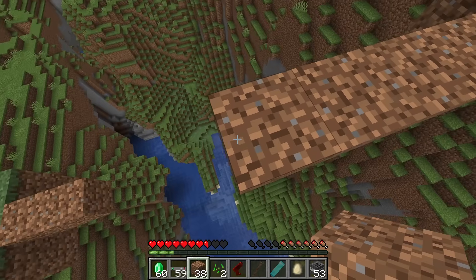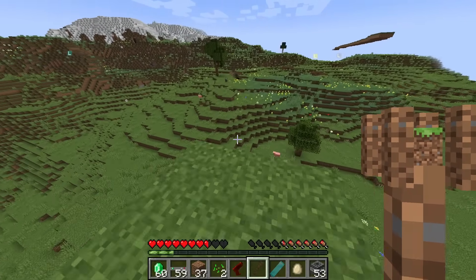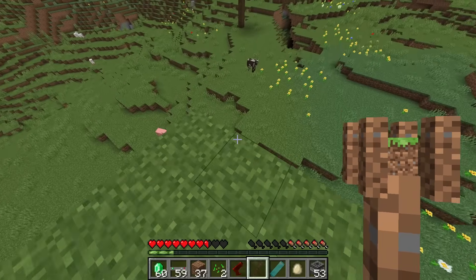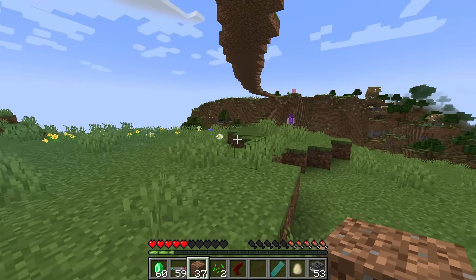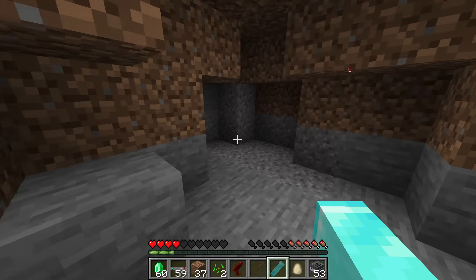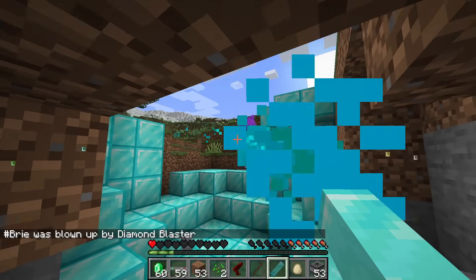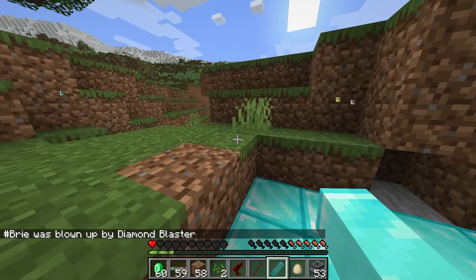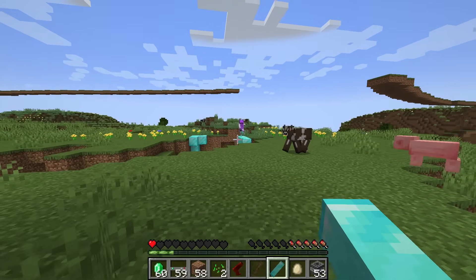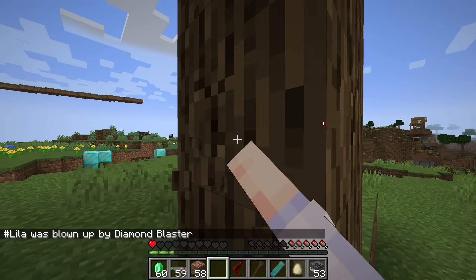I should probably try using this on the ground. Let me bridge over their heads and get to the ground somehow to try out my new diamond blaster. Oh no, it fell! Oh my god — that's actually crazy! Lila, could you come over here? You're not getting the diamonds! Now that I killed them, I need to get all these diamonds somehow. I don't have any iron though, so maybe I'll have to use my ray gun to find some iron quickly.